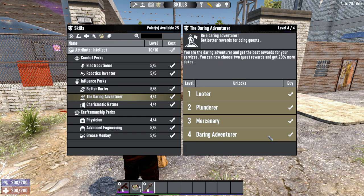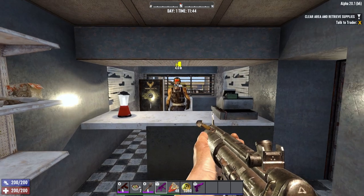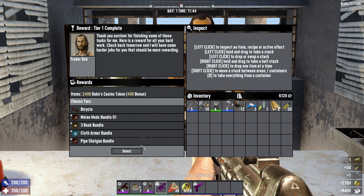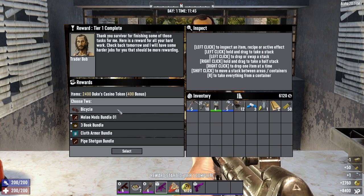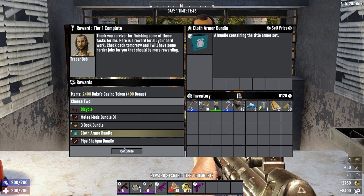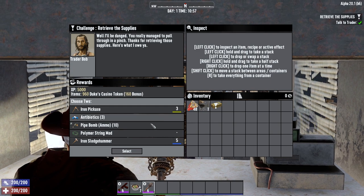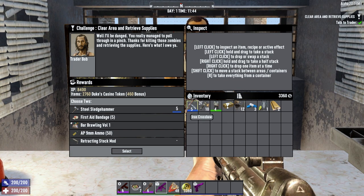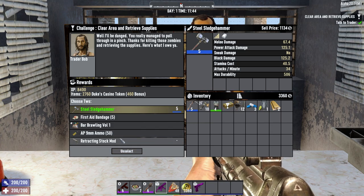Number 1 is Daring Adventurer. Daring Adventurer is a 4-rank perk requiring 8 Intellect, which gives 3 additional choices when choosing quest rewards, lets you pick 2 quest rewards, and on top of that gives you 20% more dukes for completing quests. With the Alpha 20 looting rebalance, looting early on gives very bad loot — even in the wasteland. But you can easily rush Tier 3 jobs by Day 6 and Tier 4 jobs by Day 9 or 10, getting insanely good weapons very early.